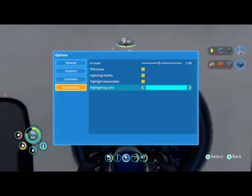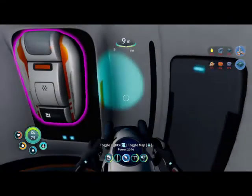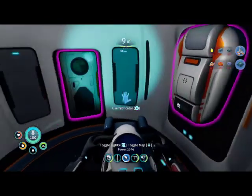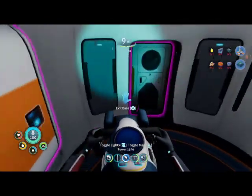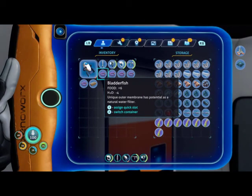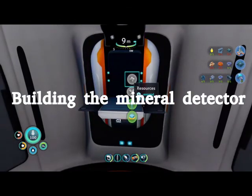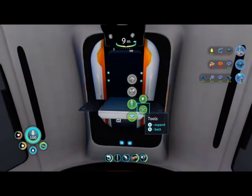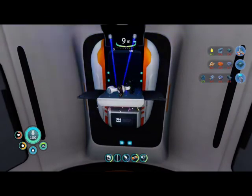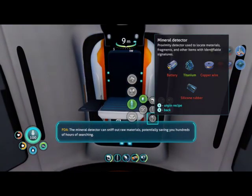We are not leaving this — back. This is far nicer. T.O.'s better but we need to find the Deep Twisty Bridges for T.O. Now we can build the Mineral Detector. I've never used it before — it wasn't in the base game.